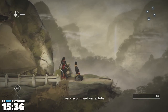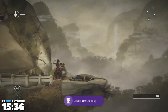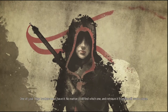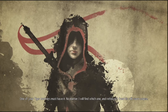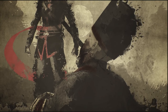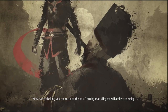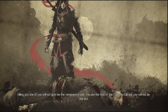I was exactly where I wanted to be — close enough to kill you. Where is the box you took from me? Far from your reach by now, assassin. One of your tiger brothers must have it. No matter, I will find which one and retrieve it. Do you even know what the box is? I know it belongs to the brotherhood. How naive, thinking you can retrieve the box — thinking that killing me will achieve anything. Killing just one of you will not give me the vengeance.